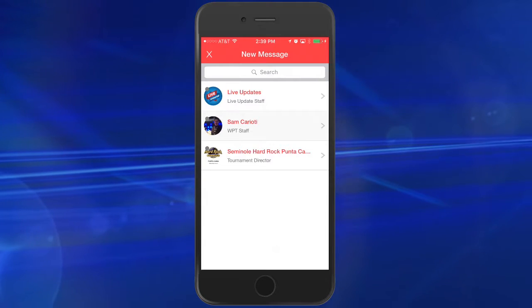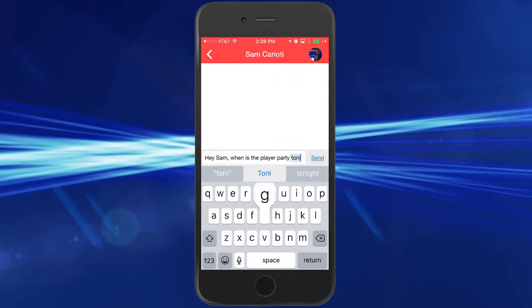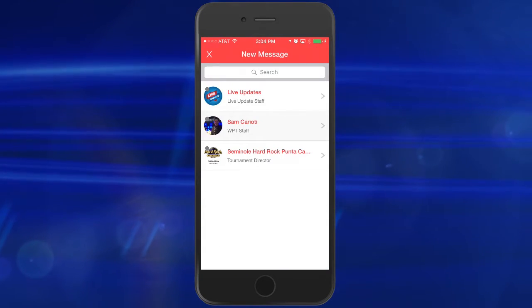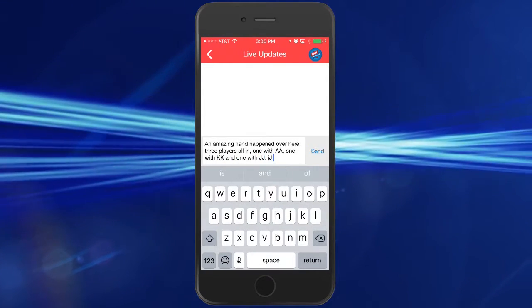Through the MyWPT app, you can chat with WPT and casino staff if you have any questions. And you can even text our live updates team if you think there's an interesting hand that they should include in their reporting.